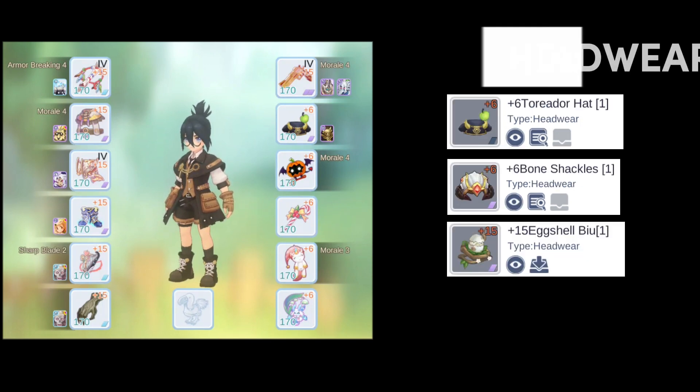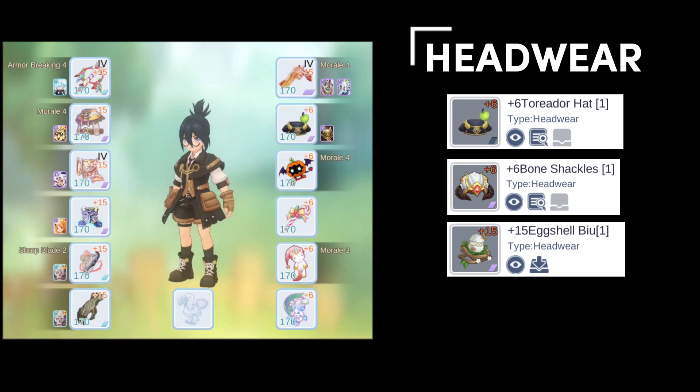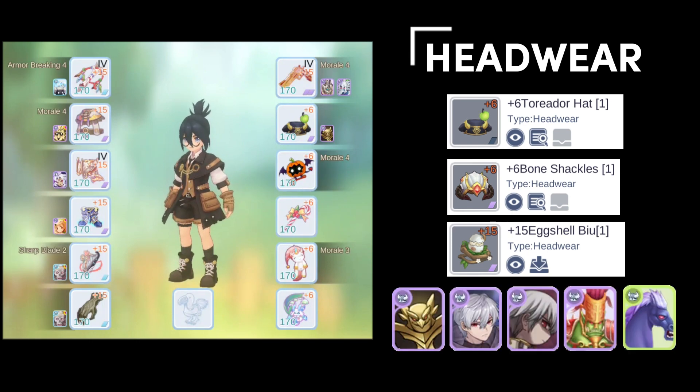For headwear, I main tariador hat to ensure stun status. It is very hard to build enough resistances to block it without using orc hero card, but if the enemy defaults to orc hero they will get slept instead without the nightmare card. Eggshell buoy is also useful to have on hand if you are getting weapon broken too often. For cards, I prefer walter over cross executioner because it works even if you don't necessarily land poison. Sarin MVP could be an interesting option, but ultimately I didn't think it was worth giving up two weapon card slots to activate the effect. For this build we already get a lot of defense decrease from the poison, so having the extra ignore defense is less critical. Orc hero and nightmare card are situational to block enemy status effects.